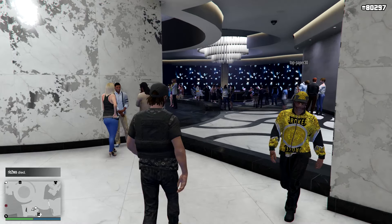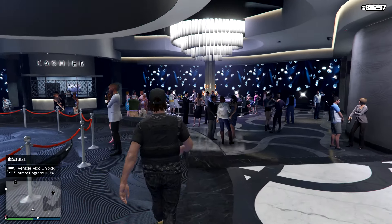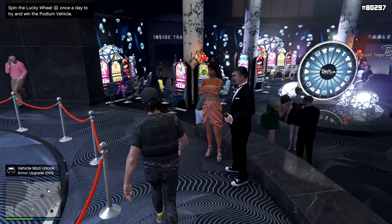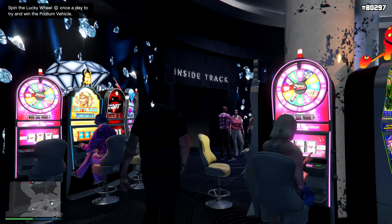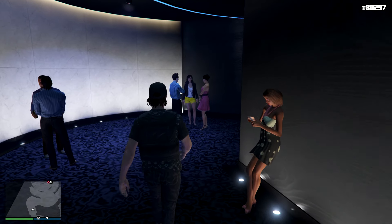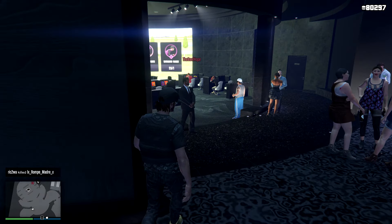So I'm in the casino now. As you can see top right I have 80k chips. New podium right there. You want to make sure you guys have some chips, and then you guys want to go ahead and go to the Inside Track, which is pretty much the horse racing game, and just walk over to one of the chairs.